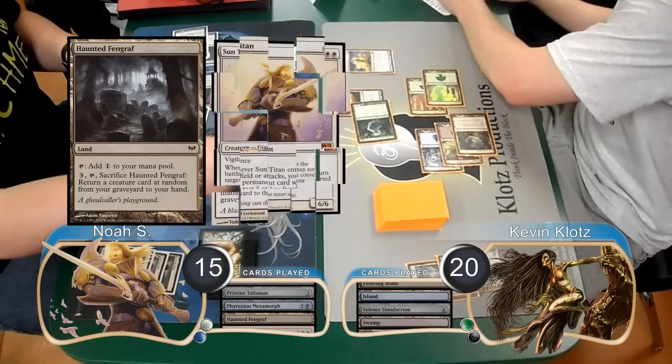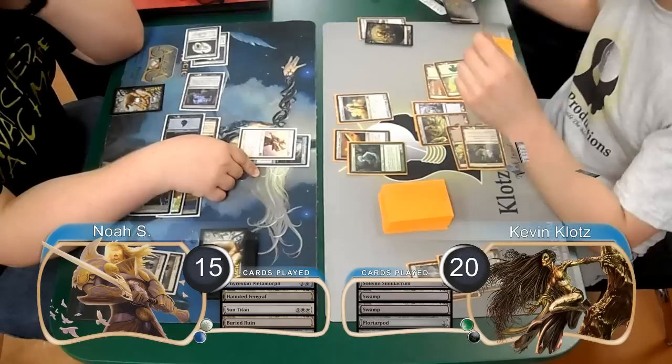Post-combat I played a Solemn Simulacrum and searched for a Swamp. Noah then laid down a Haunted Fingraph on his turn and cast a Sun Titan, gaining two life from his Talismans to go up to 15. When the Titan came into play, he returned the Buried Ruin from his graveyard and then equipped his sword to the Titan.